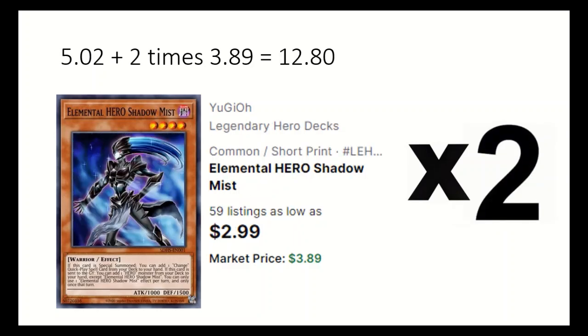2 Elemental Hero Shadow Mist, probably the most important monster. If it is special summoned you can add 1 change quick play spell from your deck, and also if this card is sent to the graveyard you can add a hero from the deck — but you can't use both effects in a single turn.